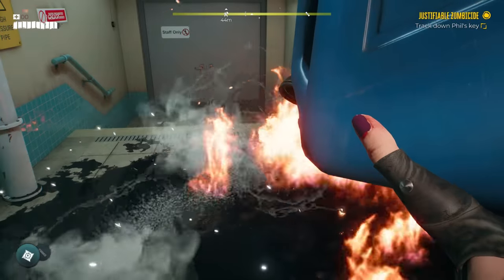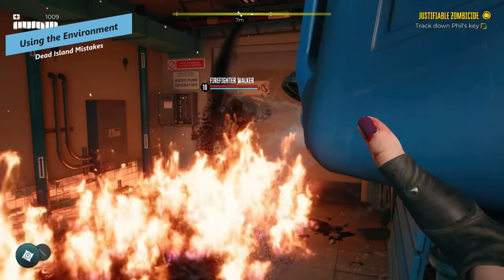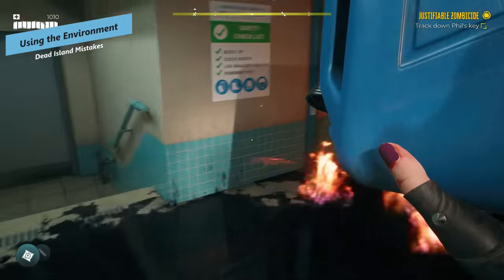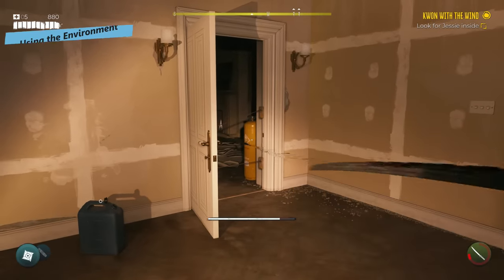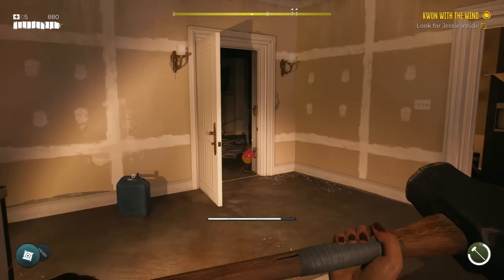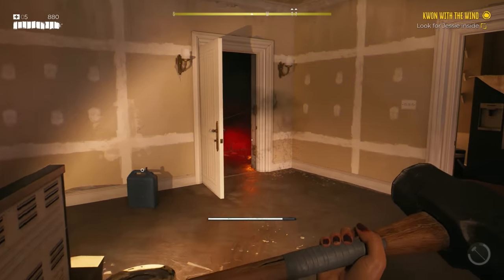If you do get stuck, just move on to something else. Using the environment to your advantage is a massive thing. The world is littered with jerry cans and batteries and all sorts of things that you can pick up and throw at the hordes of zombies, which will add elemental effects to them or manipulate the areas around them.